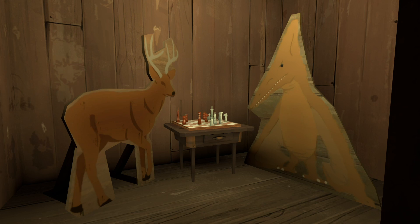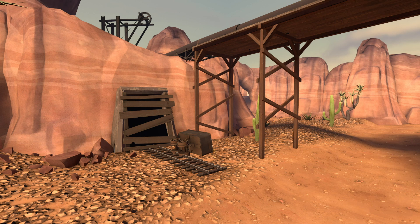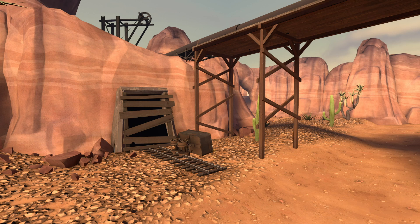One underrated method to squeeze resources is to leverage TF2's cartoony art style to fake detail. Why depict a mineshaft entrance as a cave-like structure when you can just use a black texture? No one scrutinizing closely will be able to tell the difference. TF2's art style allows the flexibility of a mine entrance to be represented by black nothingness — that's saving resources.